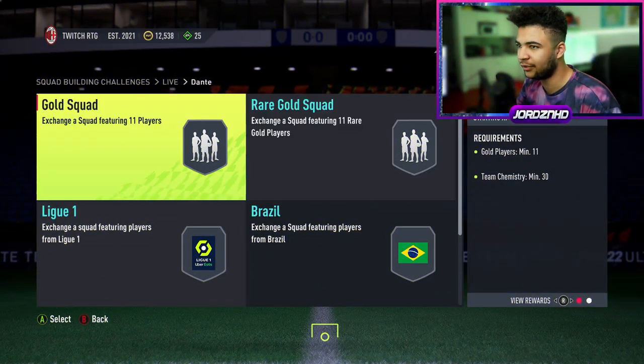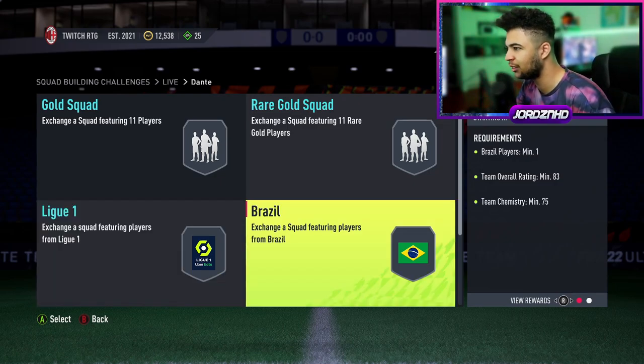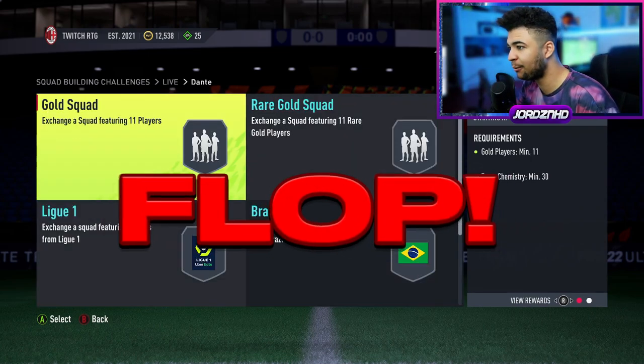Have a quick look at the SBCs that you need to do for him — six SBCs. You guys know these ones are standard. They've got League 82 with 80 chem, 83 rated 75 chem with a Brazilian player, 84 rated 70 chem, 85 rated 65 chem.